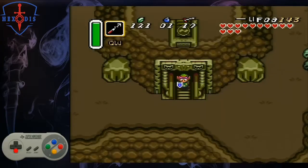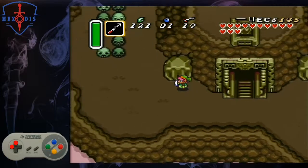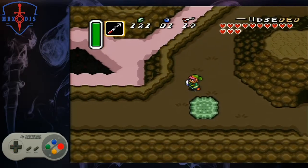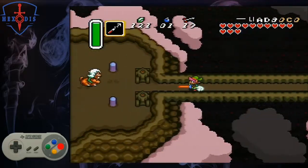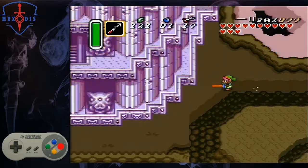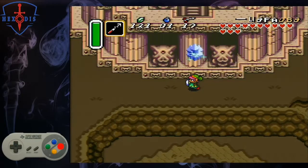Switch to your hookshot and do a hook dash as you come down the stairs to get spin speed. Go up and left. You will skip the Lynels in this way. Dash across the bridge and through the Lynel here. Move up and dash left. Dash to the entrance of Ganon's Tower and watch the cutscene. When the stairs open up, hold out your sword and hook dash up the stairs to get in faster.